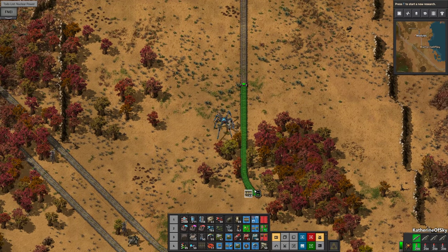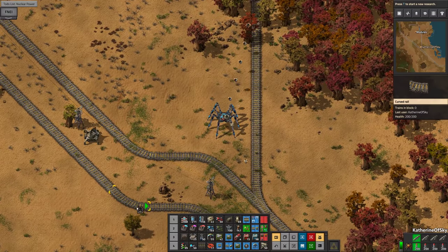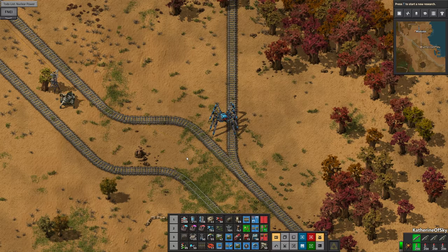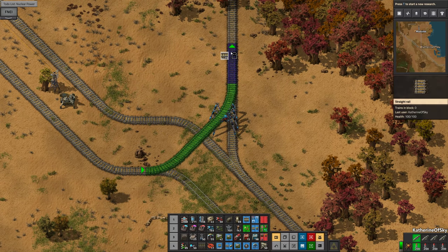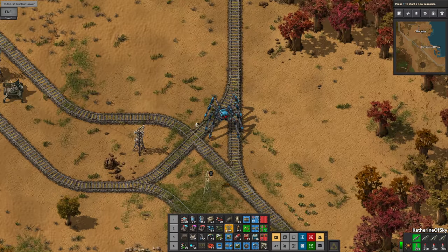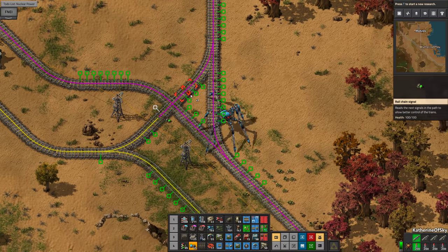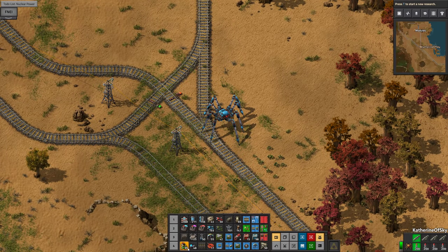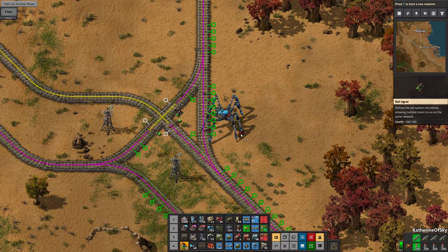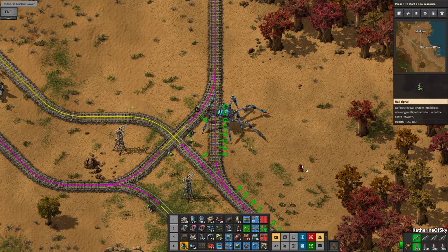That will allow us to connect this up to the regular tracks on our main line. Let's go ahead and place this here. Let's move this power pole out of the way — that looks cool. Add power poles. Let's go ahead and signal this properly: before the cross you want your chain signal, and after the cross you want the other signal. We'll finish that block with one over there as well.